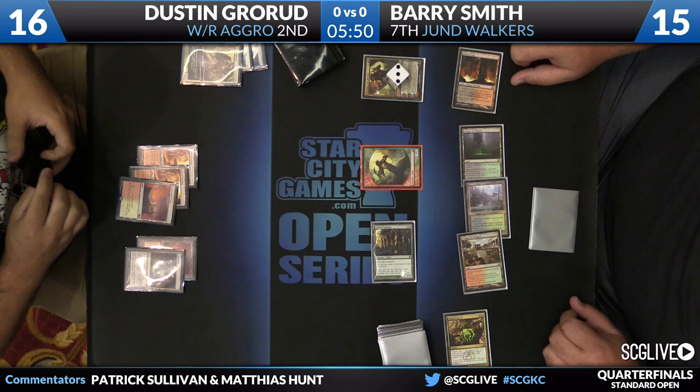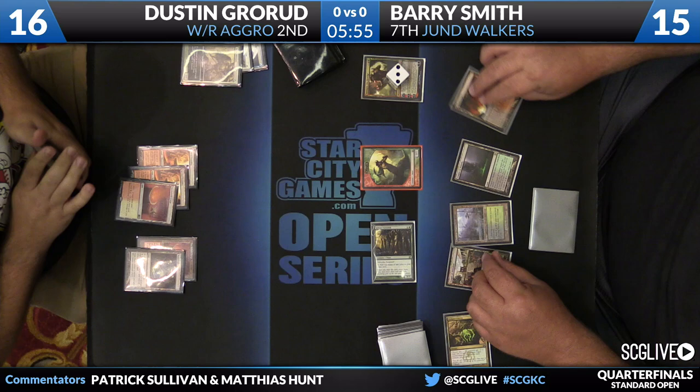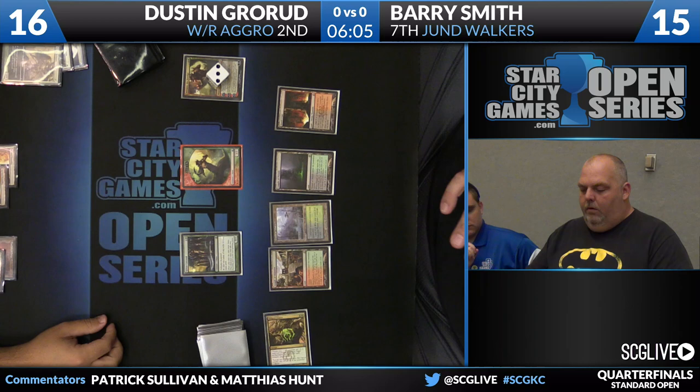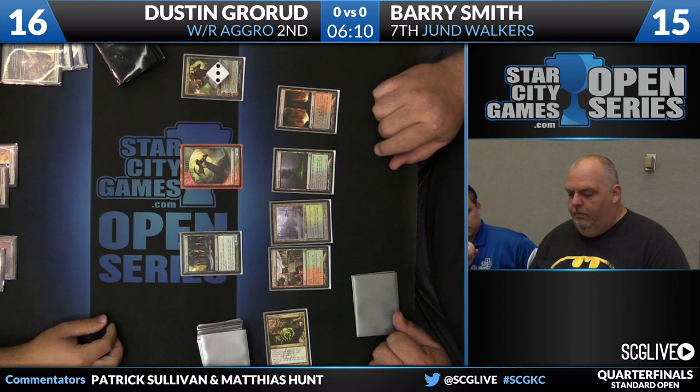Barry goes on the offensive, making Xenagos the Reveler, who brings a Satyr token into play. Game one, Barry's trying to capitalize on a lot of dead-card advantage — his opponents are going to have a lot of cards in their main deck that just don't line up with what Barry's doing. We see Brave the Elements in Grorud's hand and it is not helping at all.